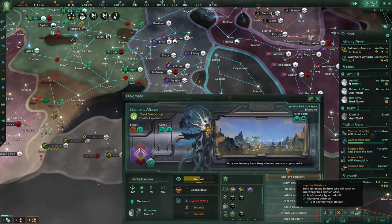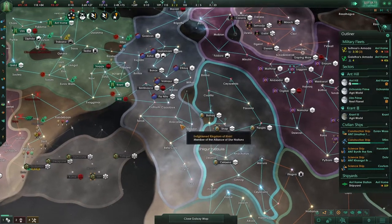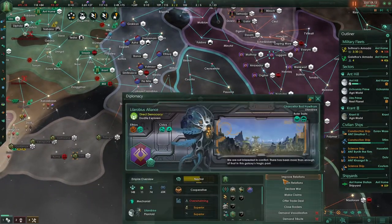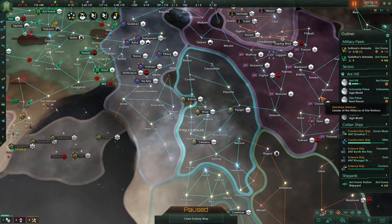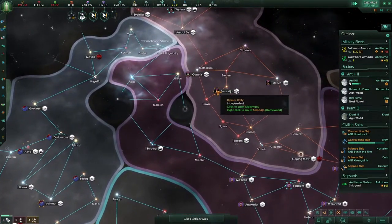You are neutral — I kind of feel that we want to form a research agreement. Yes, I will take that. What I want to do is start sucking up to these guys, and we'll use the enlightened kingdom guy to see if we can sweet-talk our way in.